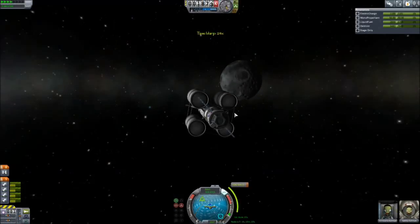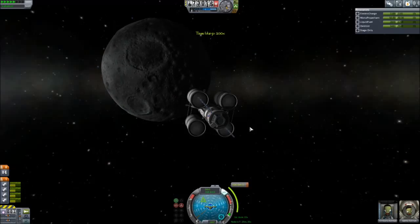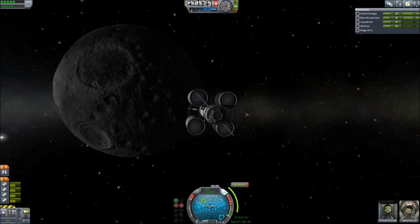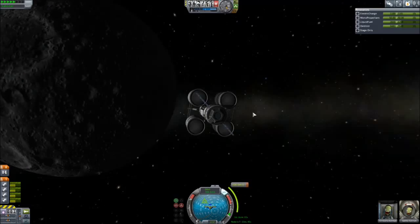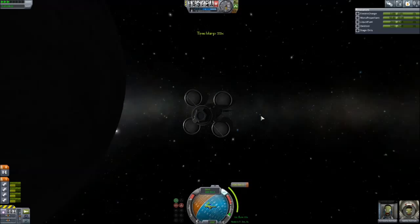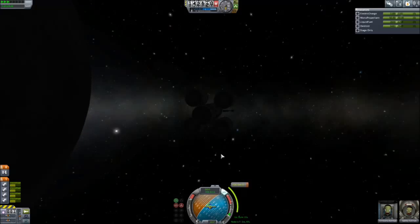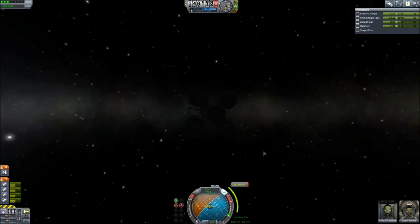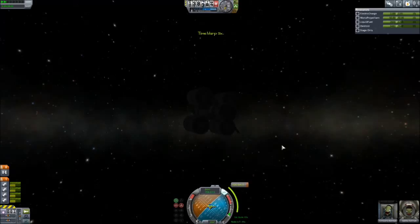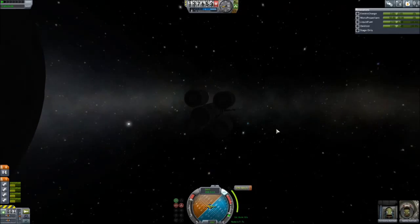The test landing station currently weighs 60 tons — that feels like a lot for those landing legs to take. We're an hour out from our designated burn. Our solar panels are happily collecting energy. For those of you wondering, the reason I put the docking port on the bottom is because this ship is going to be able to attach onto something else that does the transfer to Duna — a little nuclear rocket platform. I don't know if the design I've had before is technically going to work here.